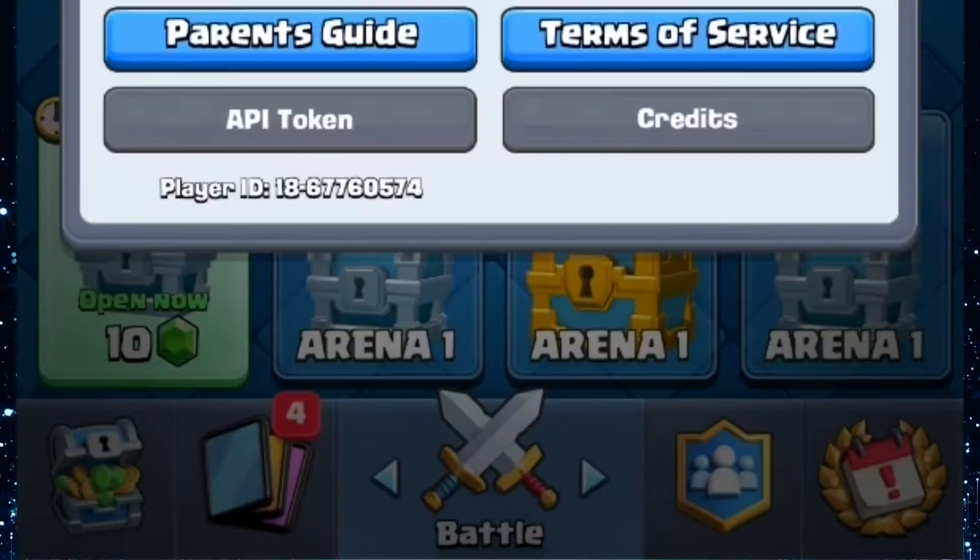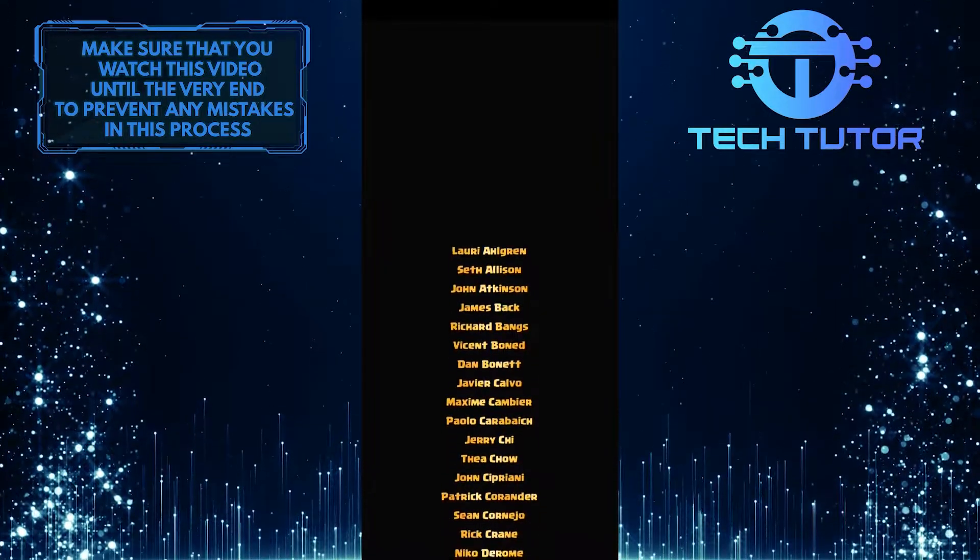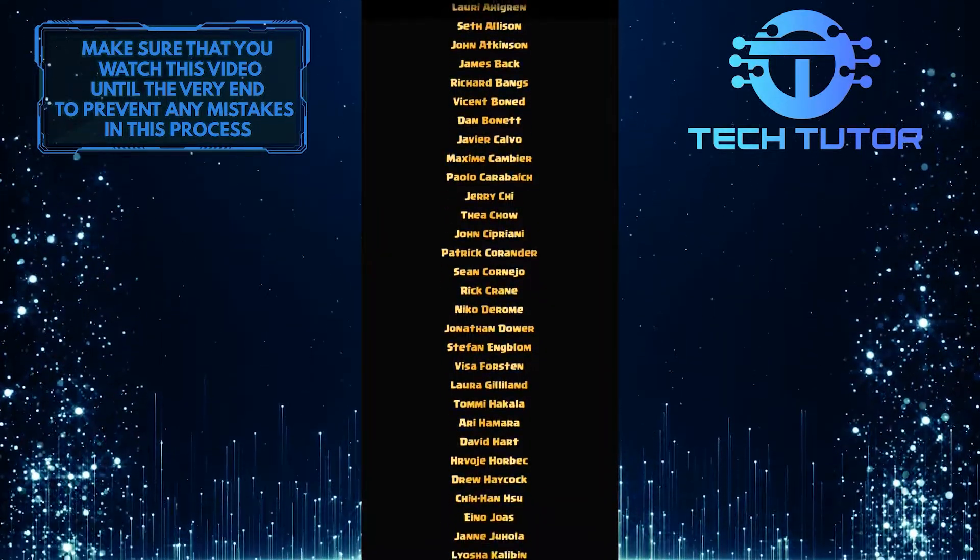After that, click on Credits. In order to get the new badge, you need to watch the credits all the way to the very end.